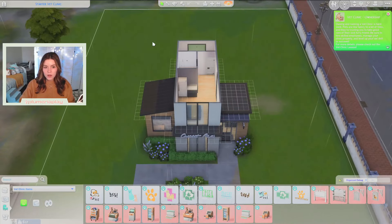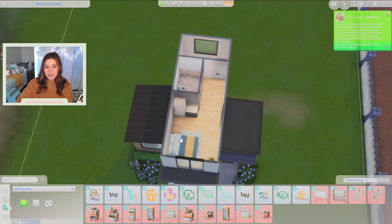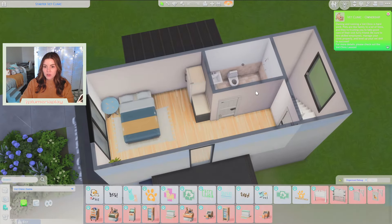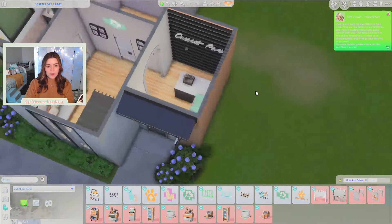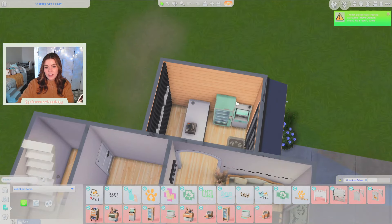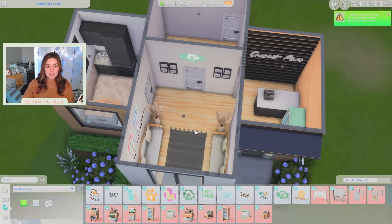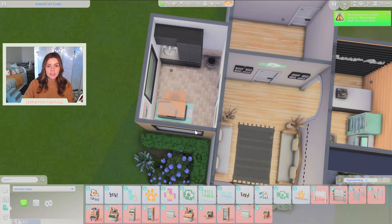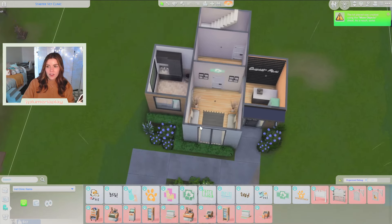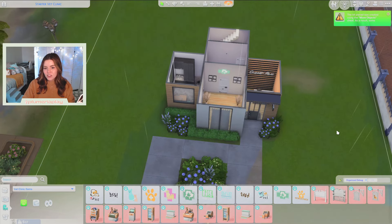On our very top floor, we have a small apartment unit. I did have to use debug a little bit — this is from the Eco Lifestyle debug, what you'd get if you went dumpster diving, but it was really cheap, like 25 simoleons. We have a small kitchenette and a fully functional bathroom. Heading downstairs, right when you come in the front door, you have your check-in desk area. Your guests check in at this kiosk, but I wanted it to look like an official desk. Then we have a nice seating area, a very small exam room, and then this room is open for when we can get our surgery station one day.